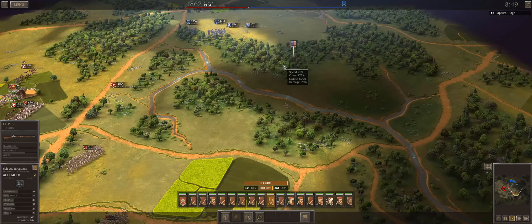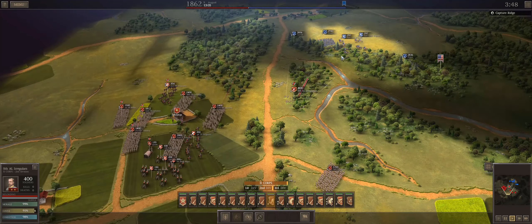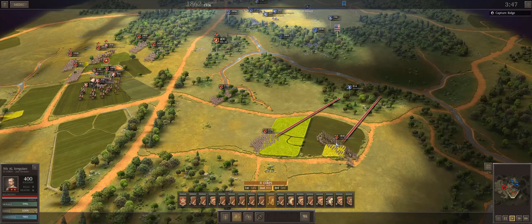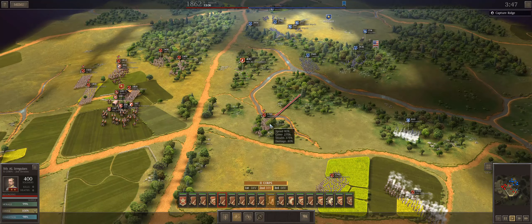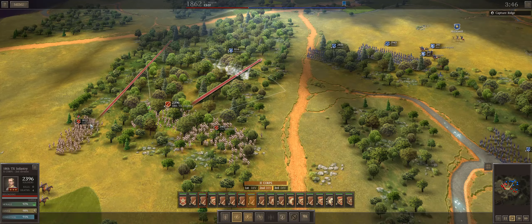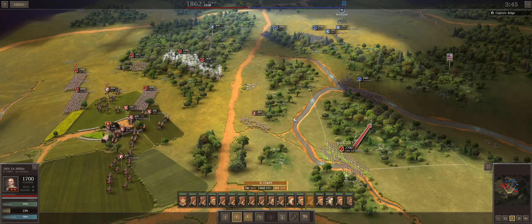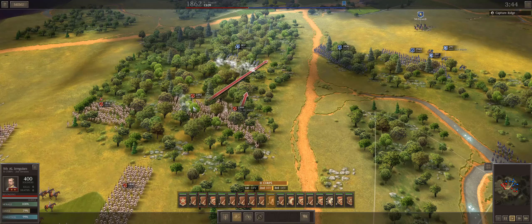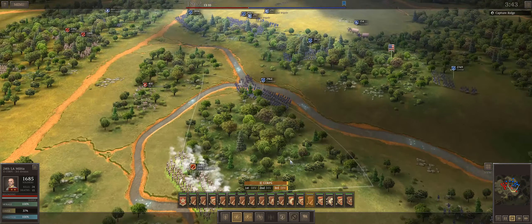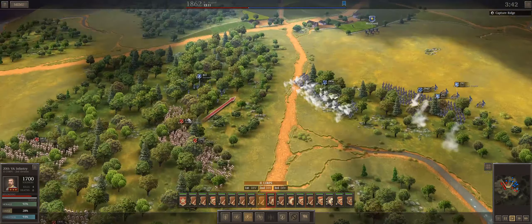We've also got the 5th Alabama Irregulars, armed with Enfields. They're perked for light infantry — they get a little accuracy boost, take a bit less morale damage from fires, and make excellent light infantrymen. I've activated skirmishers, and my general experience with them is that they're useful for screening and spotting, but in terms of actual combat utilization, they don't really bring that much to the table.